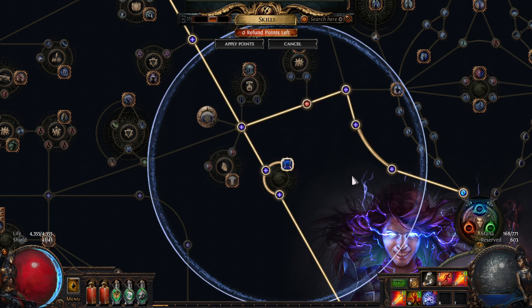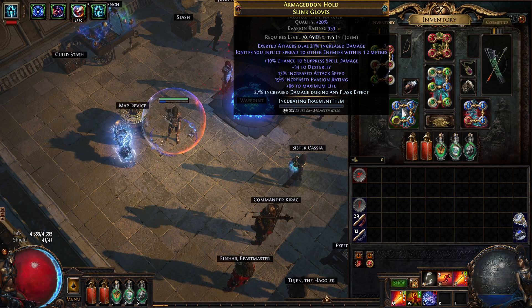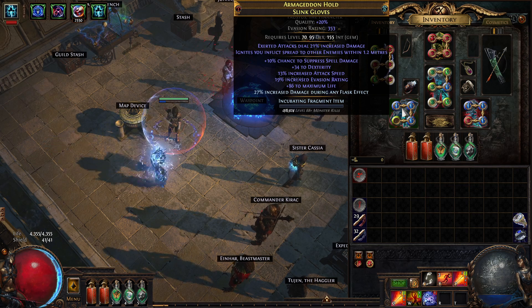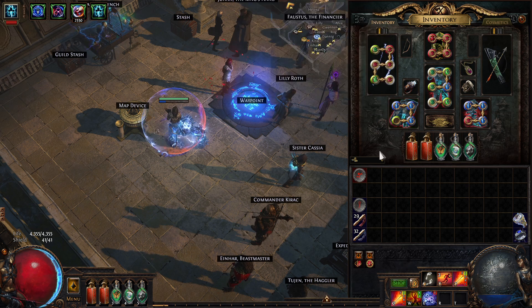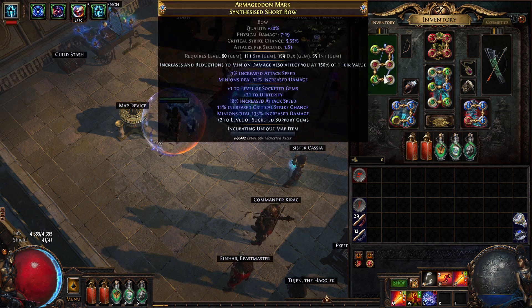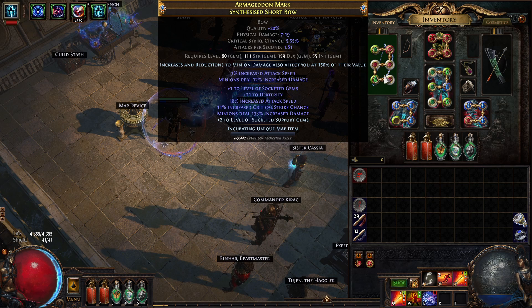How am I planning to improve? I can definitely get some better gloves — I need to replace these anyway, and I can get minion damage on them. I think I can get 30% minion damage, which would actually be 40% effective damage. I'm also not sure where else to go, to be honest. I could definitely improve this bow — it's just something I slapped together with the currency I had, which wasn't much.